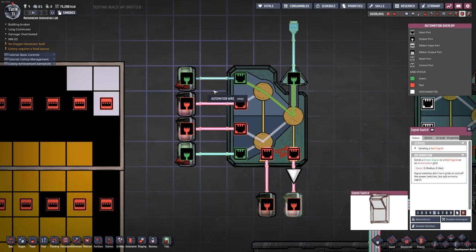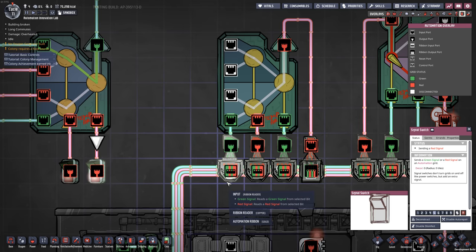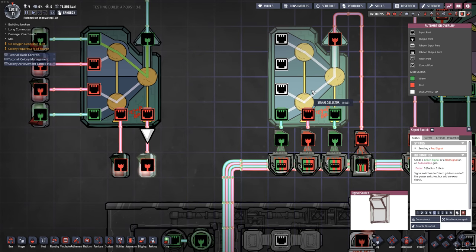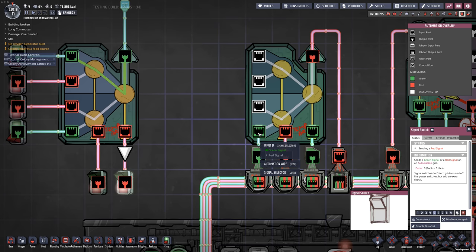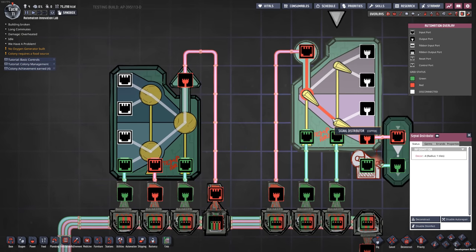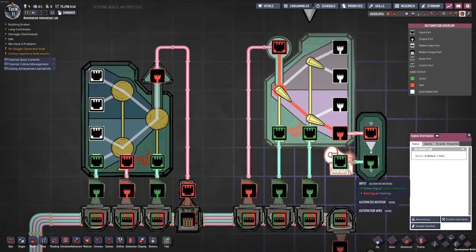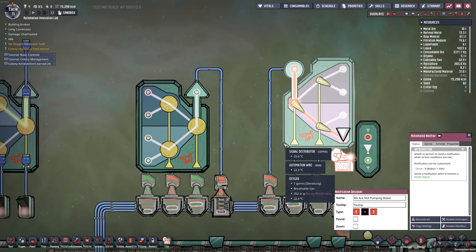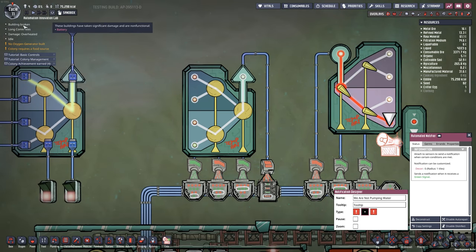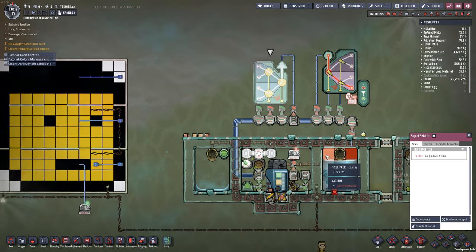You can send any of the four signals to the output based on your configuration. In my setup I'm taking three signals and effectively creating a three-AND gate: if all three are true, signal D passes all the way to the output. Any other combination and it won't run. The signal distributor works the opposite way — input flows to any one of the outputs. This is a really powerful block for automation and I think you can come up with some very creative uses for it.